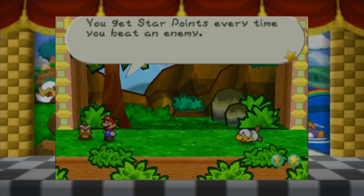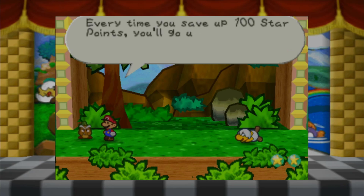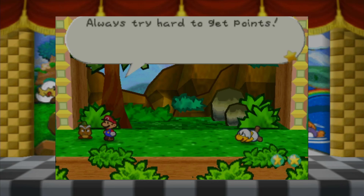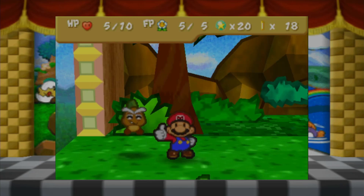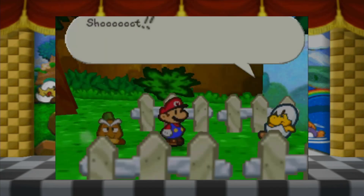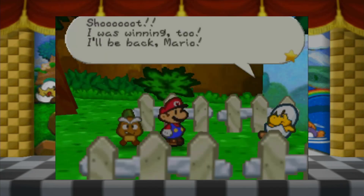Every time you save up 100 star points, you go up a level. So every level is 100 points, okay. Always try hard to get points. I got 20 star points - I'm on the way to level 2. Shoot, I was winning too! I'll be back, Mario! Oh man, this guy is not having it. I mean it - I'll be back! We'll still beat you anyway.